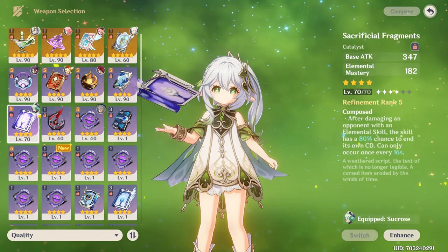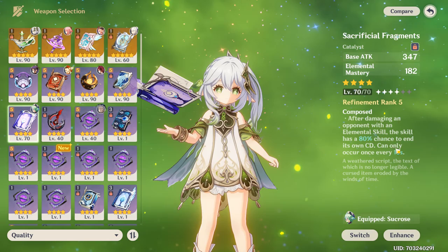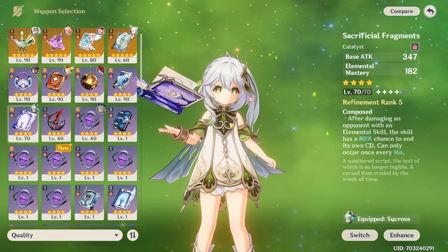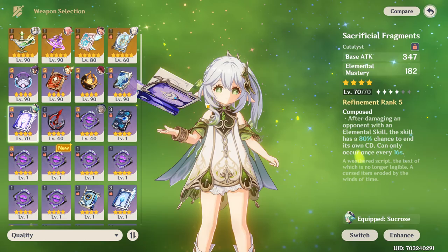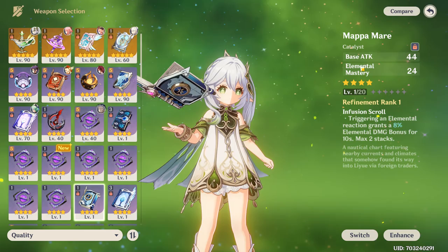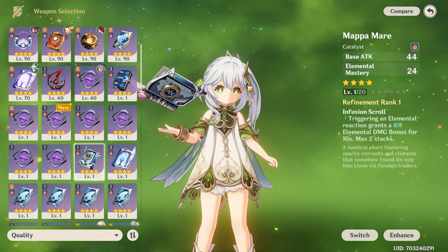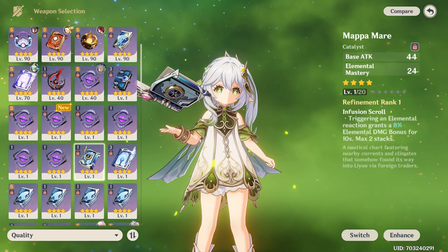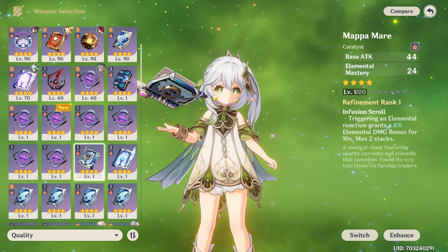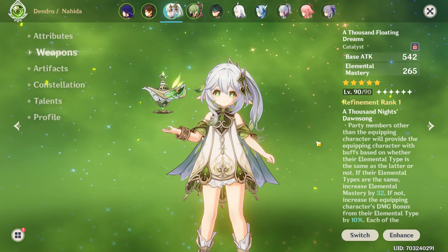The Sacrificial Fragments is the weapon I suggest if you don't have her signature. It has elemental mastery as a substat, reaches 510 base attack, and its passive has an 80% chance to reset her elemental skill every 16 seconds on crit — letting you mark enemies more often. The Mappa Mare is a strong free-to-play option with elemental mastery as a substat. Its passive increases elemental damage by 8% per stack up to 2 stacks for 10 seconds whenever you trigger an elemental reaction — which Nahida does constantly. Just build it and she'll be completely insane.